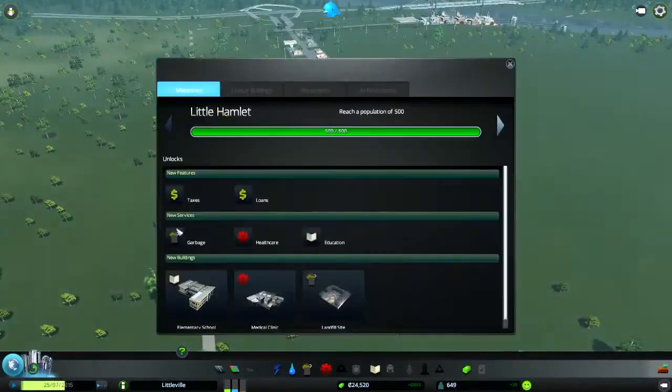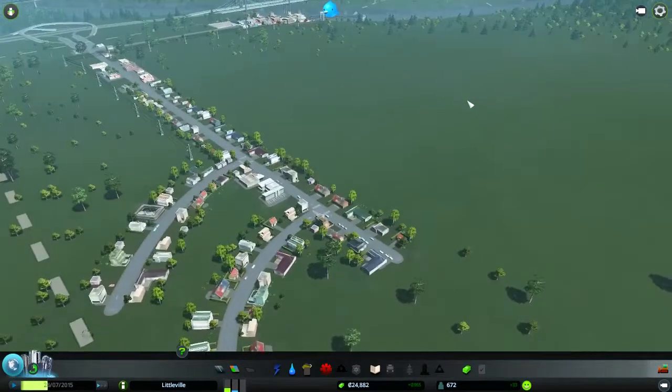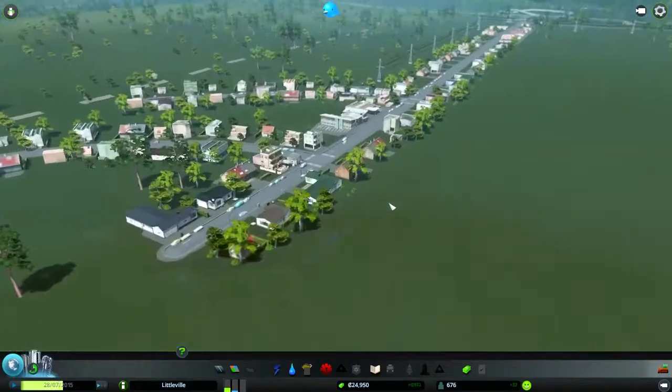What's my next milestone? Reach a population — oh that's the one I've just got. So these are other things: I can get taxes and loans. The next one I want is 'Worthy Village' — reach a population of 1,000, and I'm on 660, that's pretty good. I love how you can see what you unlock next so you don't have to guess — new areas, new features and stuff like that.